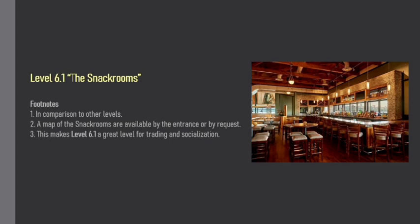Footnotes: 1 — in comparison to other levels. 2 — a map of the Snack Rooms is available by the entrance or by request. 3 — this makes Level 6.1 a great level for trading and social interaction.